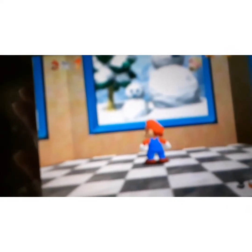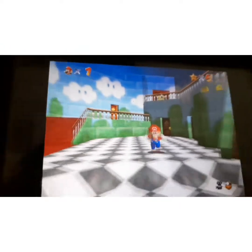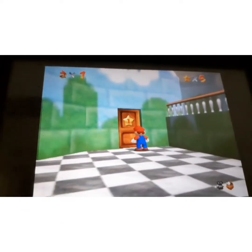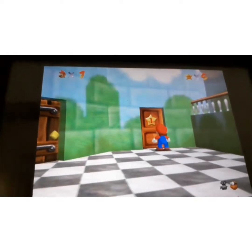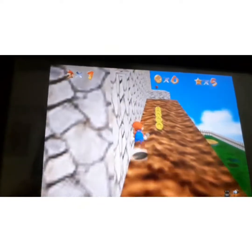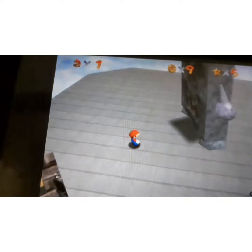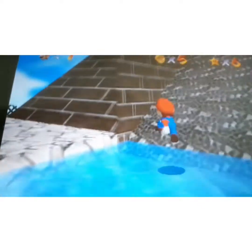I gave up on that because Mario was struggling. I came back not knowing what to do and decided to go to Whomp's Fortress. I noticed there was some blue inside but luckily I could jump into the fortress. I tried to defeat the Whomp and it actually went pretty well — I won. I went back to get the star.